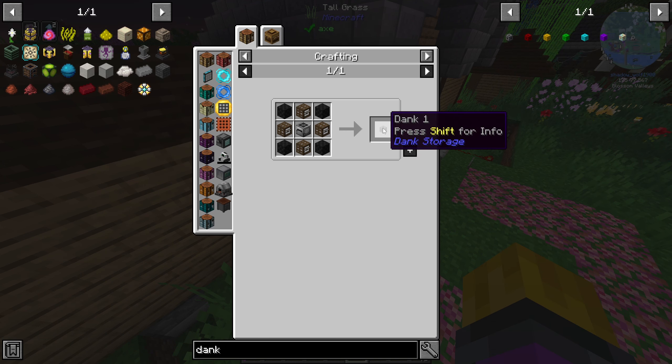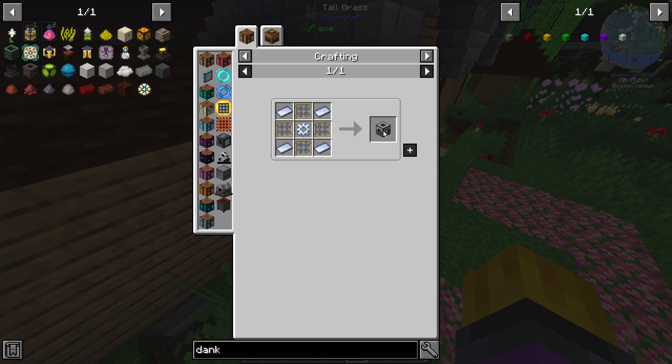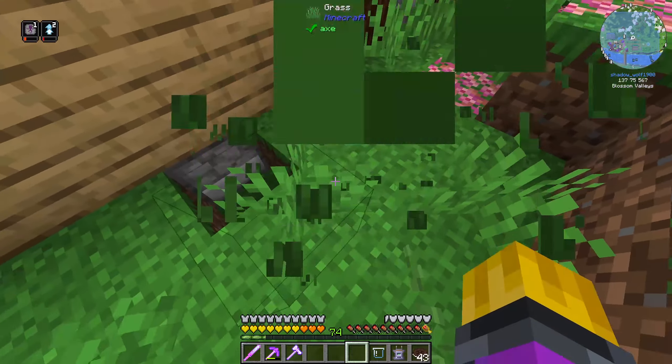If I can get myself a Dank I'll be able to start voiding stuff I'm mining. The common black hole is not that difficult — it's aluminium sheets and a machine frame. The Dank then requires four sooty honeycomb blocks, so we're going to have to make those too.